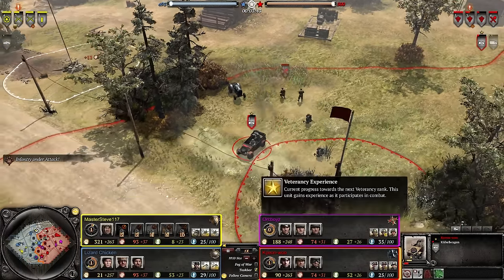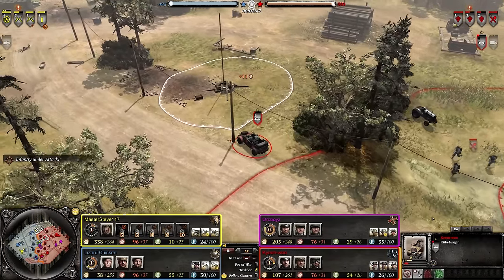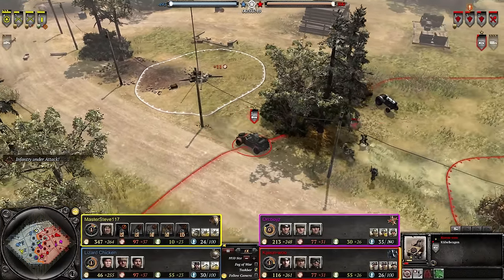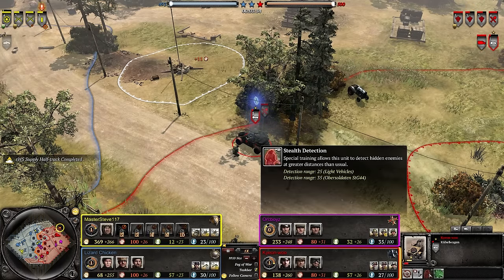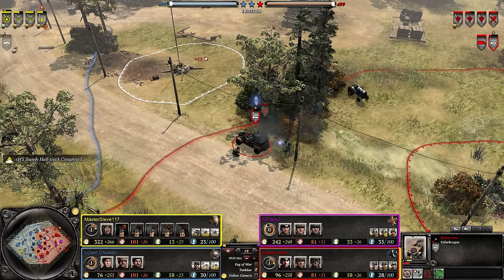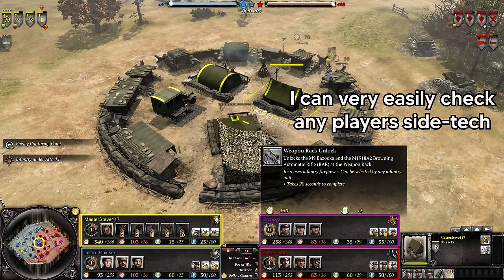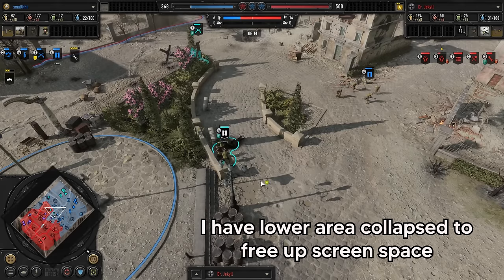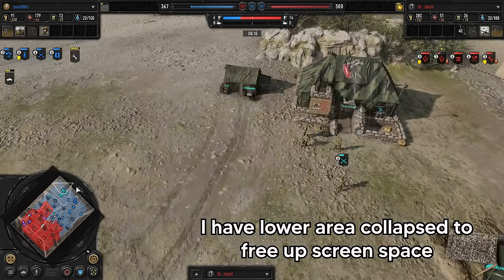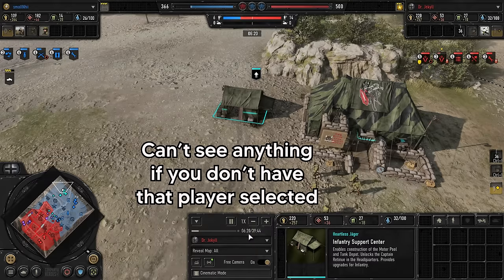CoH2's caster mode shows four players at a time, and there is still space on the side so that when you select a unit you can see its kill count, veterancy, upgrades, ability activations, and cooldowns. All of this info adds to the viewing experience and is quickly and easily accessible. Whereas in CoH3, I have to muck around with expanding menus and switching players to get the same information — like if I want to check upgrades in a US player's infantry support center, or if I'm trying to catch a fleeting moment like seeing a grenade activation. By the time I've mucked around with the menus, that moment will have passed.